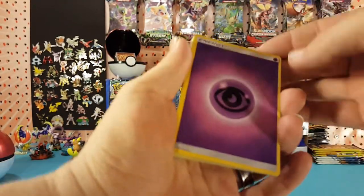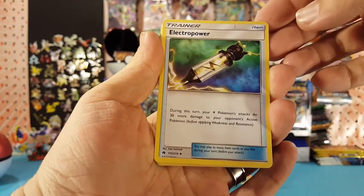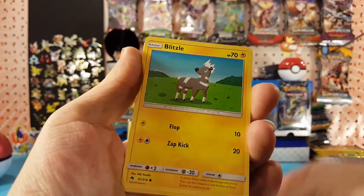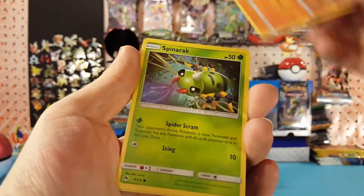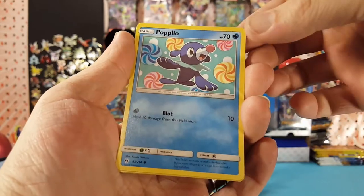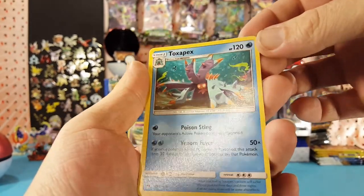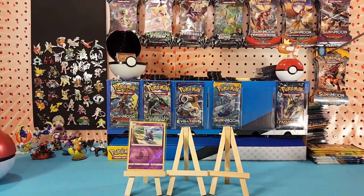From this pack we have: psychic energy, Electro Power, Zapdos, Bayleef, Carbink, Blitzle, Onix, Spinarak, Popplio. Houndour is our reverse, and Toxapex is our regular rare. So reverse rare Meowstic holds the only slot. All right guys, if you like this video go ahead and hit that like button. If you want to see more of these videos coming out real soon, go ahead and subscribe. As always, thanks for watching and I hope to see you all again real soon.